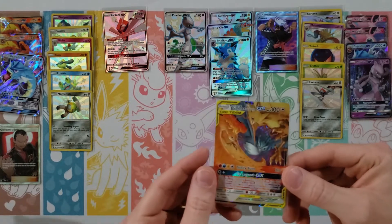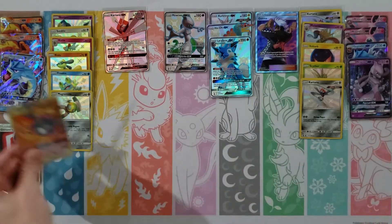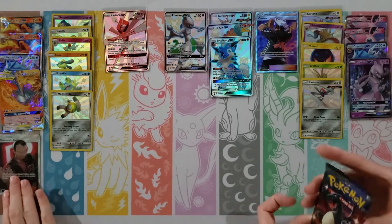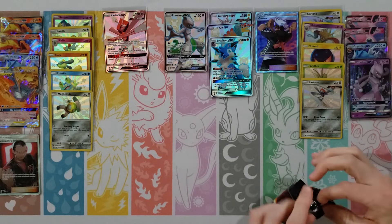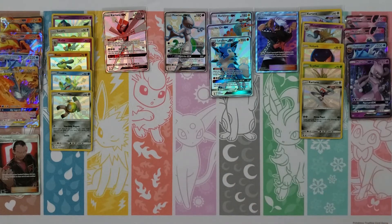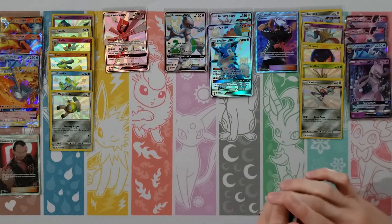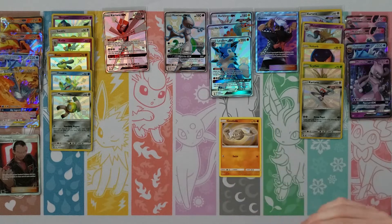Paras, Ekans, Psyduck, Staryu, Clefairy, Fire Energy, Sabrina, Pokemon Center Lady, Metapod — your rare is a Bill — and Magnemite! Magnemite — you're getting all the little baby shinies now. Which I'll take. There goes another little Magnemite.